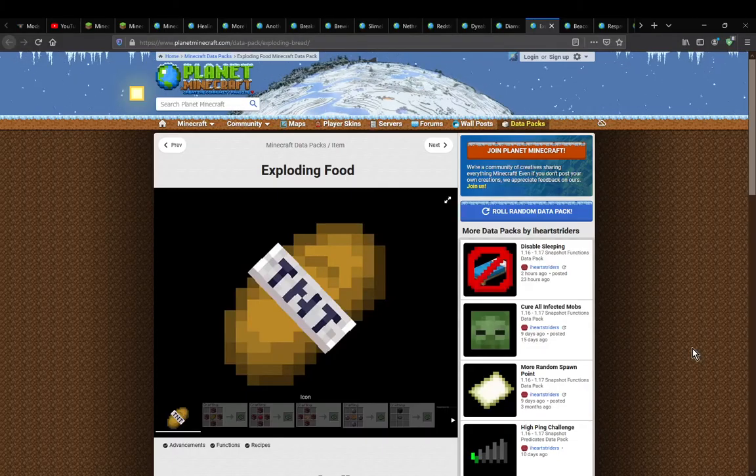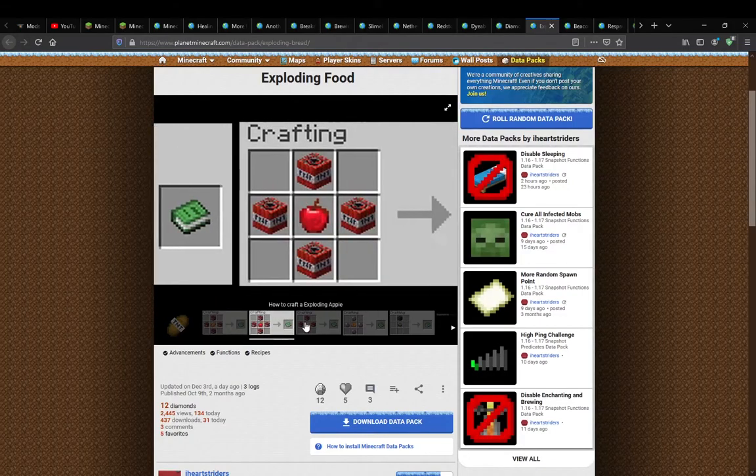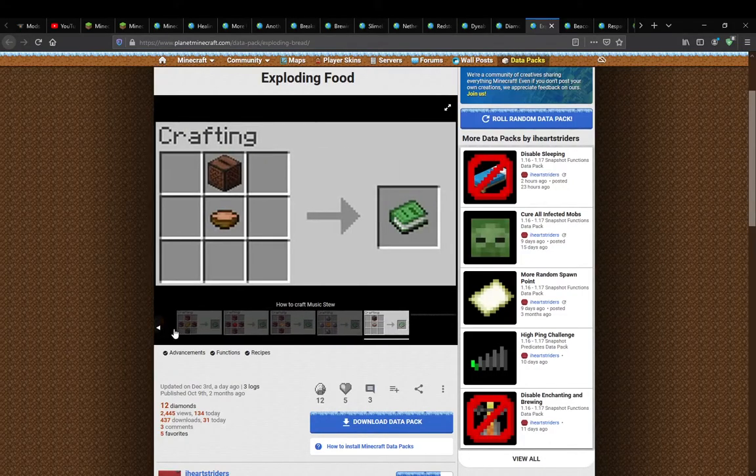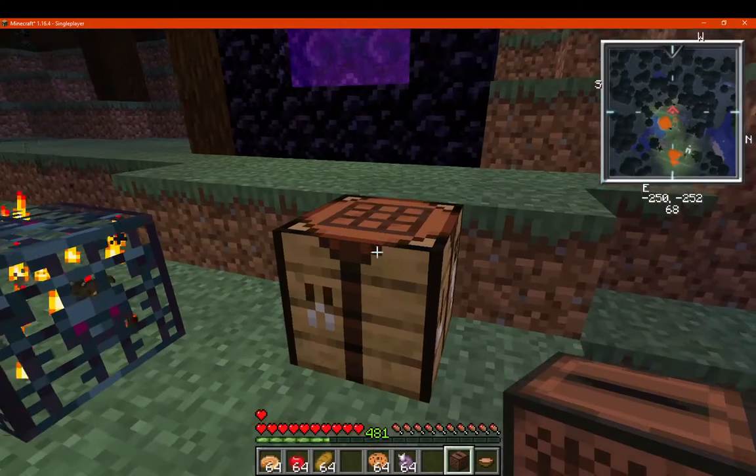Hello everyone, welcome to another datapack overview, this time on exploding food — a datapack that simply adds in food that explodes after you consume it, and a few others that do some other things, along with a unique death message.